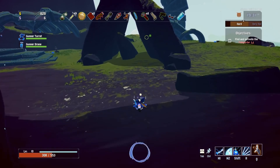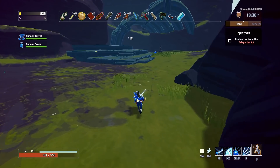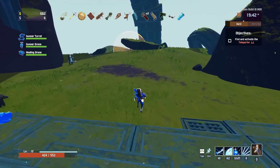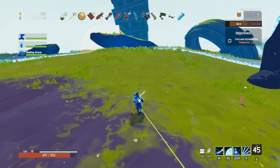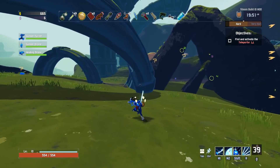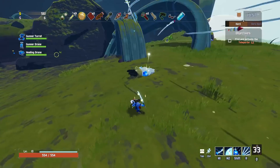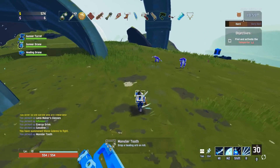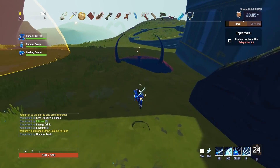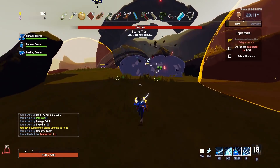Those guys are worth fighting, but not worth fighting that much. There's a heli drone. I guess I'll grab it — I've got enough money that I can afford it without it being a financial setback. Good thing I double-checked. There's a chest over here I missed. I don't actually have a whole lot of healing on this build. I think that's the first healing item I've got. Stone Titan — there you are.